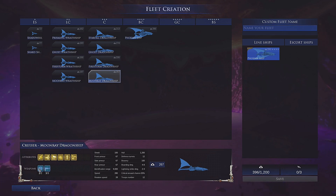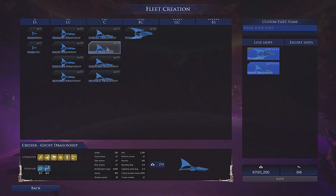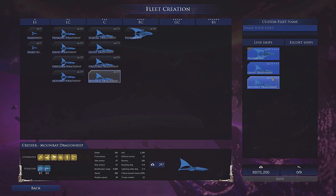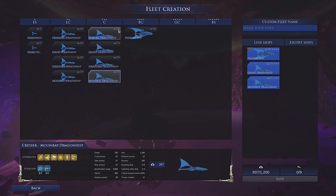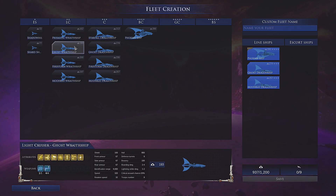In the last battle we were launching a lot of boats and that worked for us. We'll try the same again. We've got a Moon Red Dragon ship and a Ghost Dragon ship, sitting at 937 points with 260 odd left. These smaller ships just explode really, really quickly so I think we're going to ignore them altogether and keep a tighter, smaller fleet.